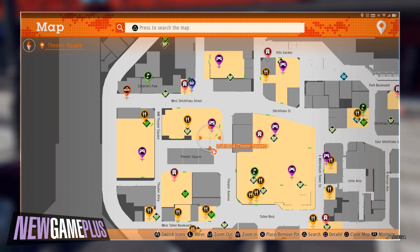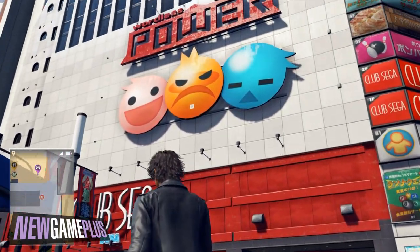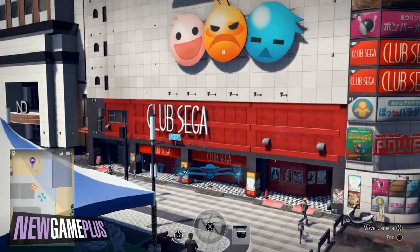For the third code, head towards Theatre Square just outside the front of Club Sega. Grab your drone and ascend to find the code on the middle most face.